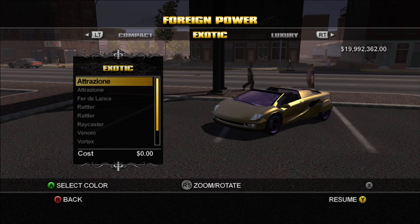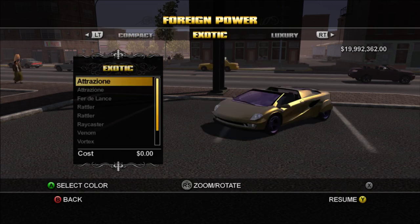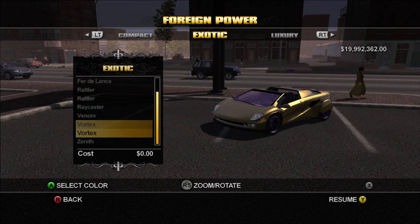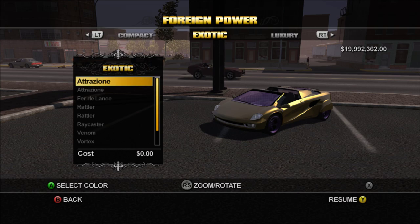I tried to put every vehicle in its respective class. Sometimes I can't — some vehicles break the game, and if they do, I just threw them in Compact. You can only have 10 vehicles on every vehicle class label. Those little tabs at the top, when you cycle through like this, you can only have 10 cars — even though there's a scroll bar, unfortunately. Otherwise I probably would have made a lot more. But I tried to include every vehicle I could.